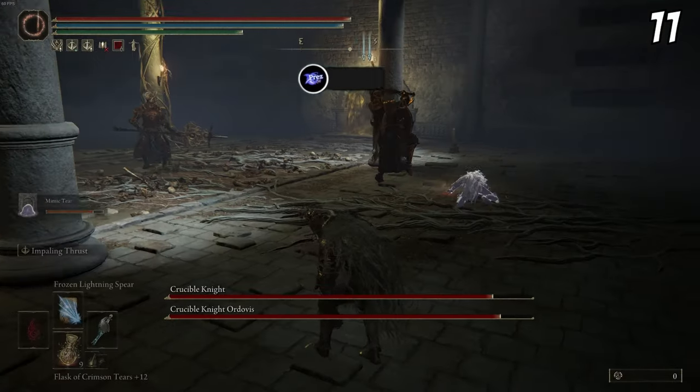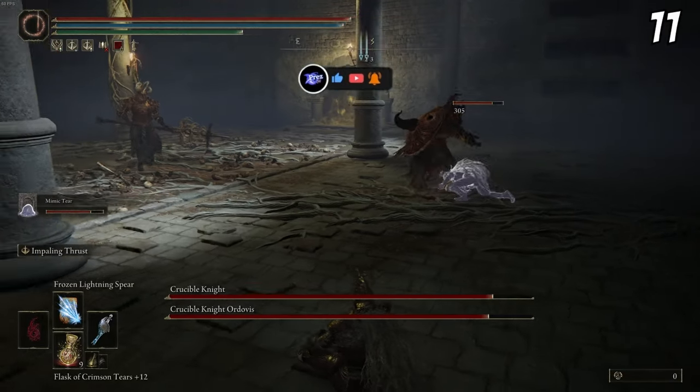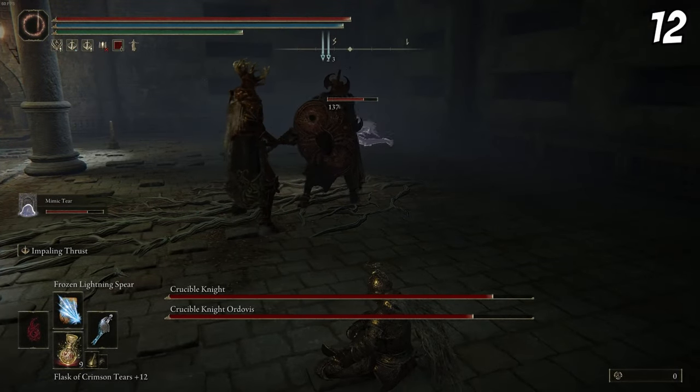Shabiri's Woe has virtually zero point when used alone, but if you summon a Mimic Tear with this talisman equipped and then take it off yourself, the boss pays more attention to your Mimic Tear than to you — because it still has Shabiri's Woe active and you don't.